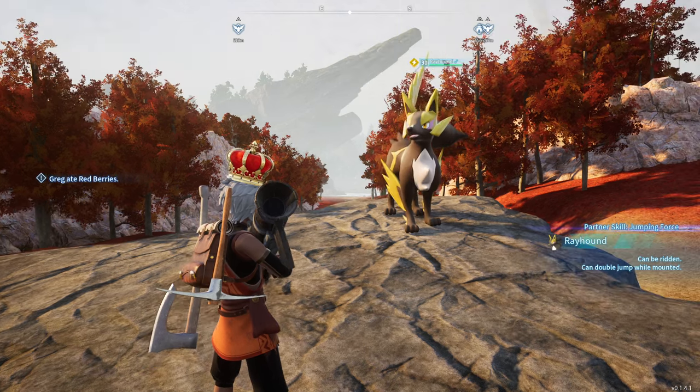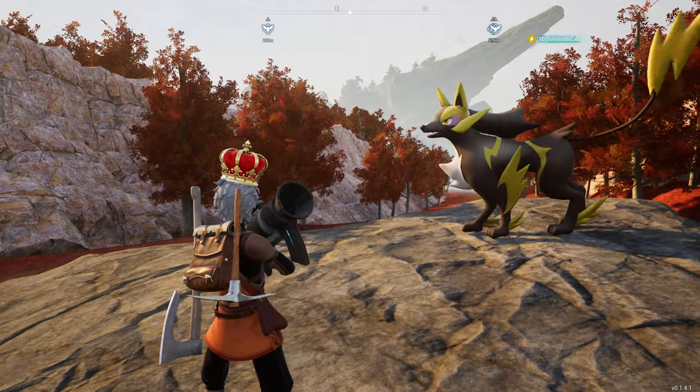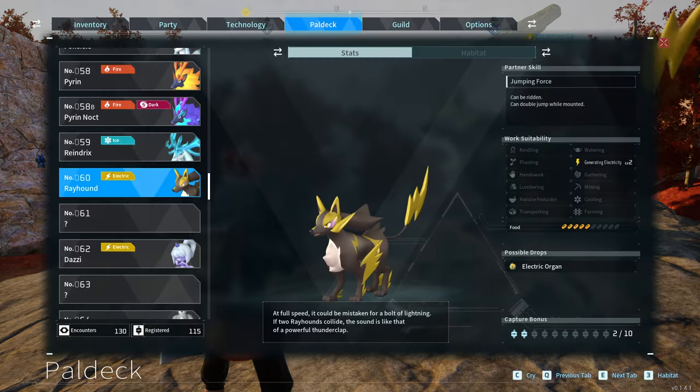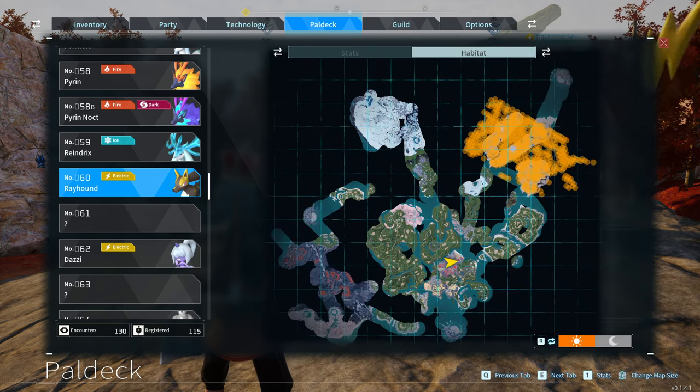The method to breed Rayhound extremely early. There are a lot of different methods, I just like this one to get it done. So what you're gonna have to do is go over to your Paldex, and of course this is what we want. If you're going to catch one, you can go to this territory up here, but we're talking about breeding.